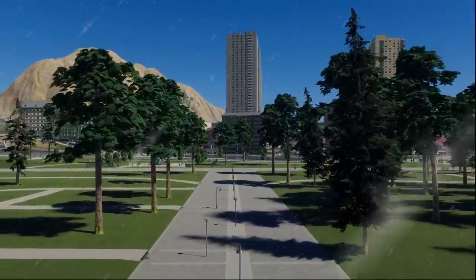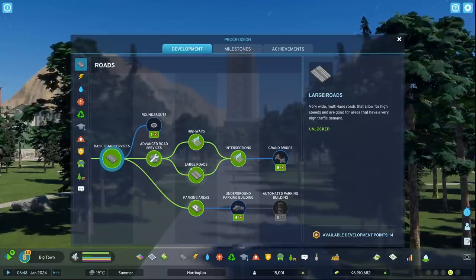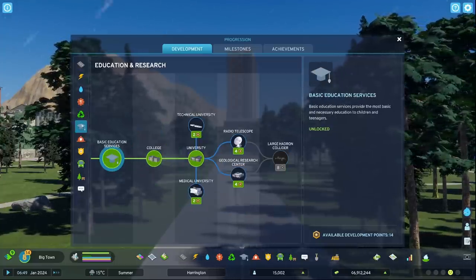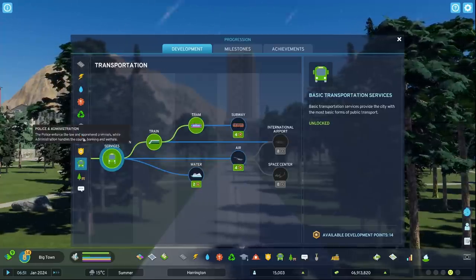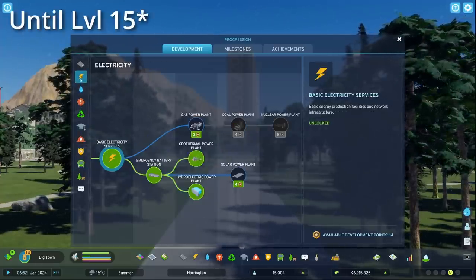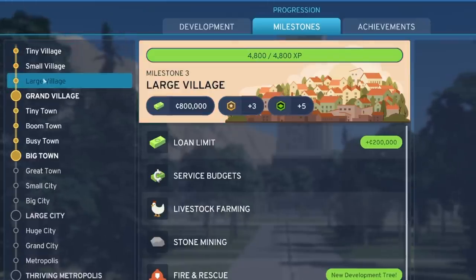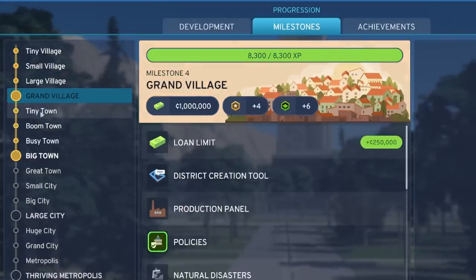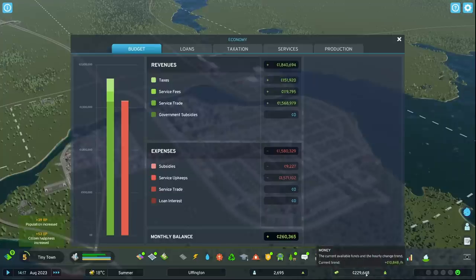Development points are rewarded for leveling up your city. These points allow you to unlock items to use within your city such as highways, large roads, hospitals, power plants, and trains, among many more. Each level gives you development points corresponding to that level — at level one you receive one point, at level two two points, and so on. This makes picking the right choices early on pretty important, especially if you want to turn a profit in the first few levels.